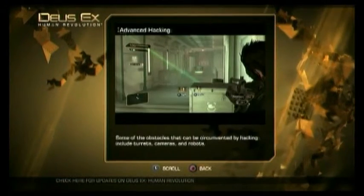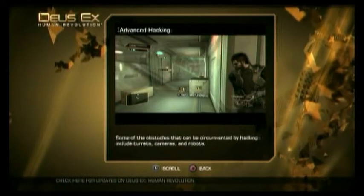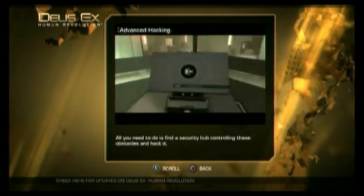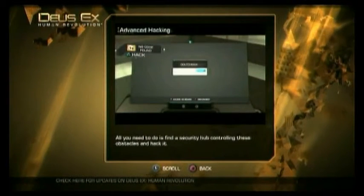Some of the obstacles that can be circumvented by hacking include turrets, cameras, and robots. All you need to do is find a security hub controlling these obstacles and hack it.